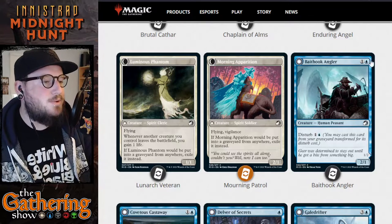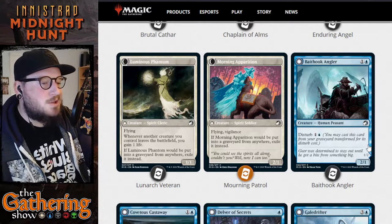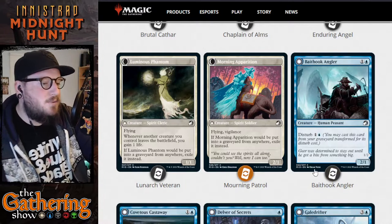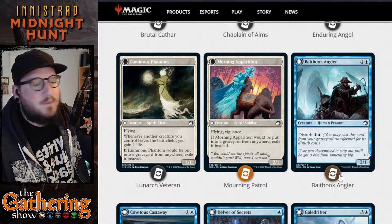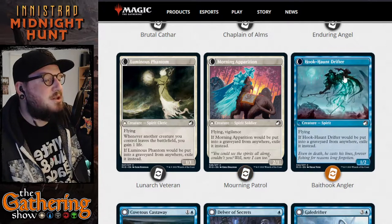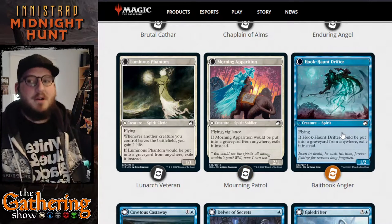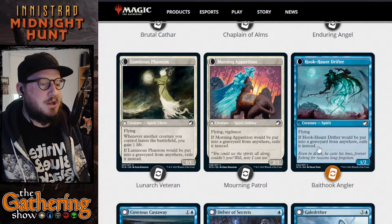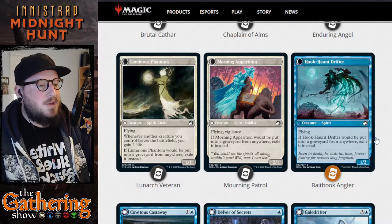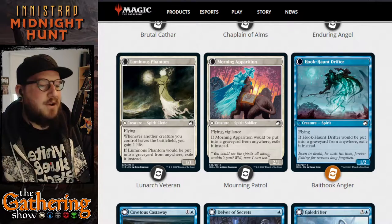Much like Bait Hook Angler, our first dual-sided blue card. For 1 and a blue, you get a 2/1 Human Peasant. When it dies, you can cast it again from your graveyard for its Disturb cost of 1 and a blue, and it transforms into the Haunt Hook Drifter — a 1/2 Flying Spirit creature. If Haunt Hook Drifter would be put into a graveyard, exile it.